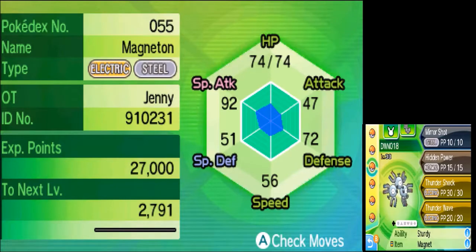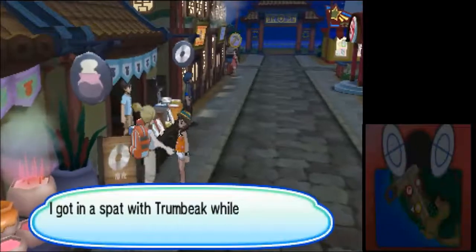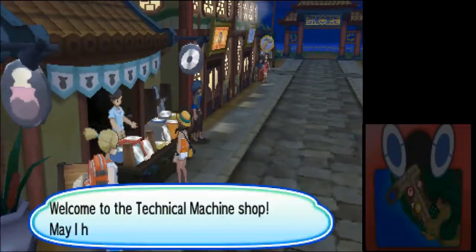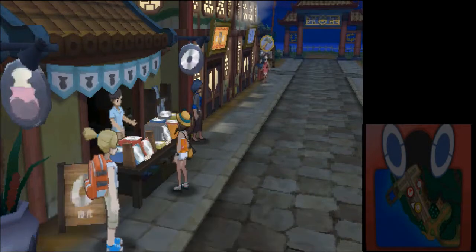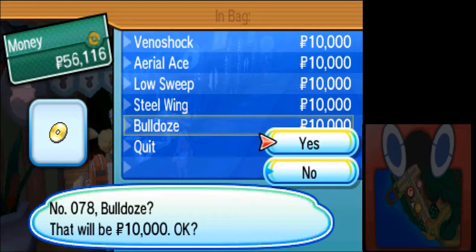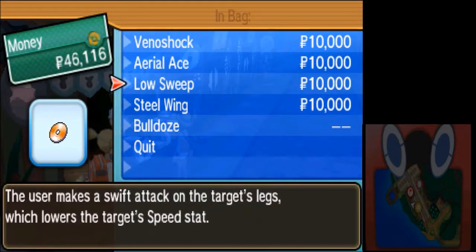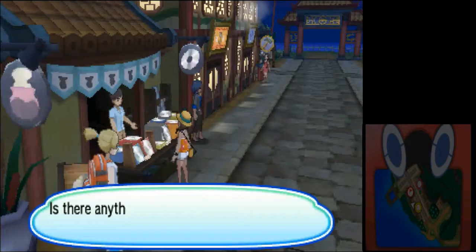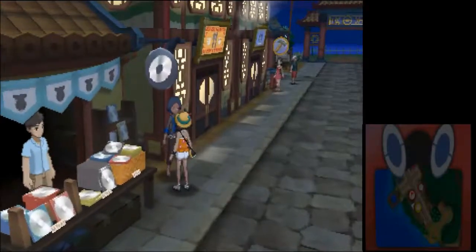Since I evolved Magneton, a special task might apply but it wouldn't be great for stat purposes — not quite as good as medicine. We've got some moves we can buy here. I'll buy Bulldoze and Aerial Ace. That's all I need from here.